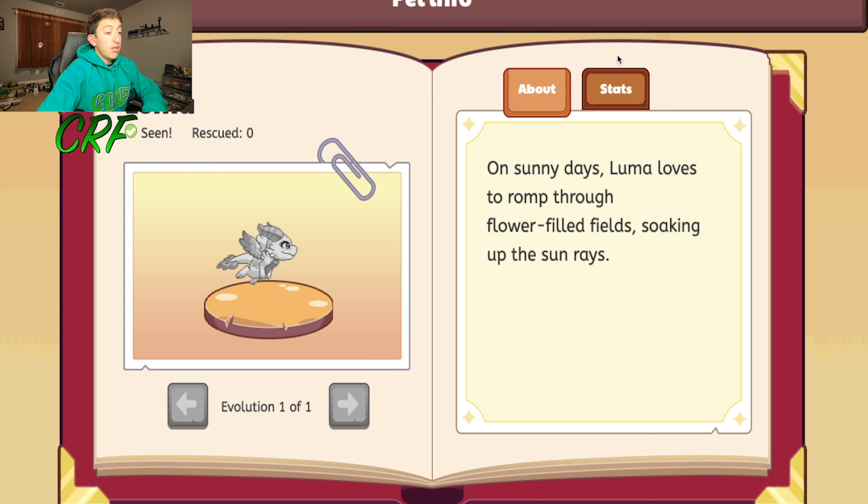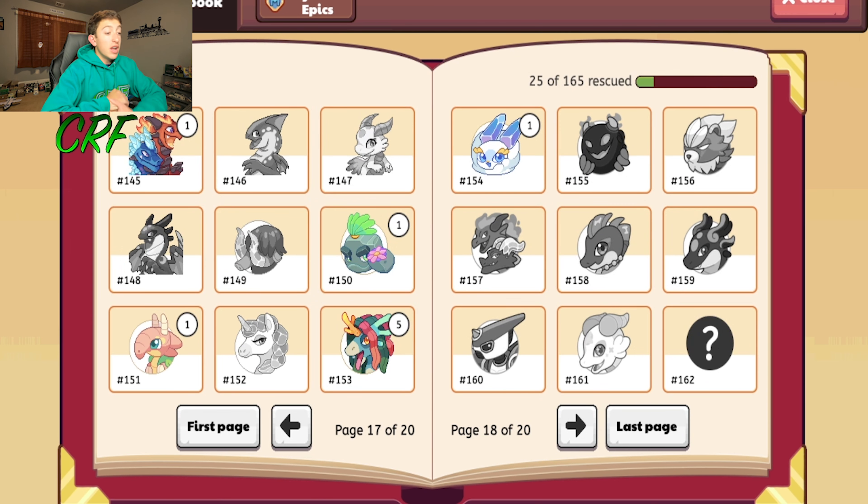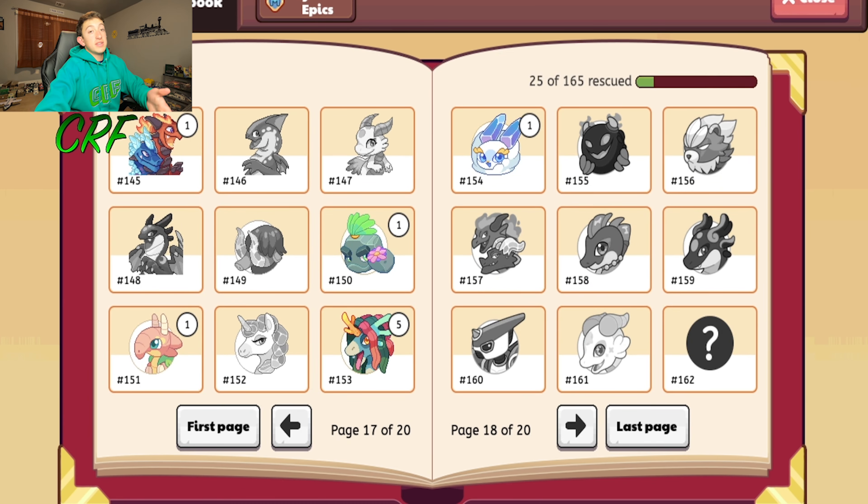Luma is the old version of Luma Knight and is one of the first ever Prodigy Epics — number 8 out of 9. It's like a sun dragon, Element Fire. You can actually still get the toy of Luma today. There's a video on how to get Prodigy Epics, which covers how to find the Epic toys even nowadays, since Prodigy no longer sells them directly. You can still find other ways to obtain them.